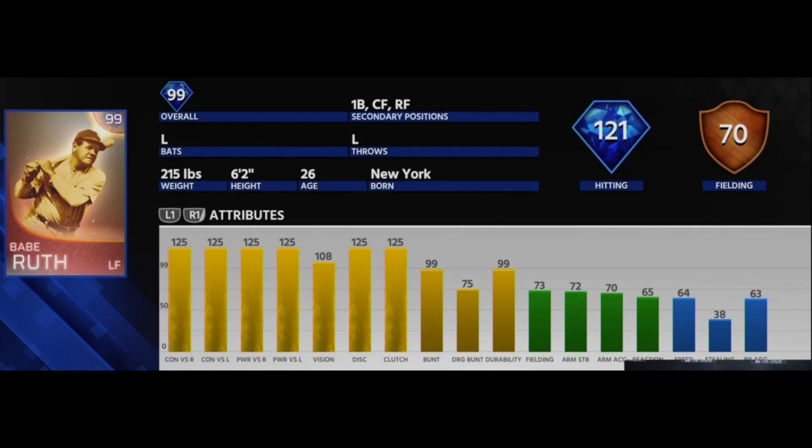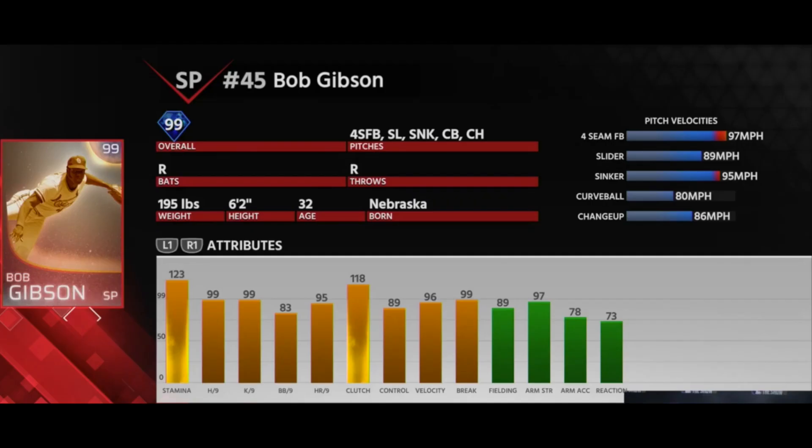These are just some of the Immortals they've shown. The Babe Ruth card looks absolutely amazing — 125 contact versus righties and lefties, ridiculous power numbers, 108 vision — definitely going to be a tough out. Then we got the Bob Gibson card with ridiculous stamina, great hits per 9 and K per 9 at 99, and an 83 walk per 9. These cards also now show pitch velocity. With immortal pitchers they take the best velocities, just like hitting stats for hitters. Gibson had a 97 mph fastball as his high, and around 86 on his changeup, so there are gonna be some nice differentials with these immortal pitchers. Hopefully there's more than one.